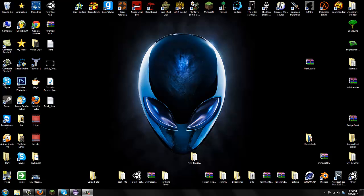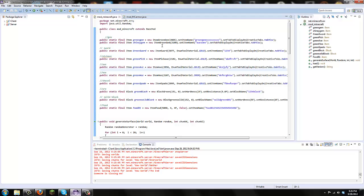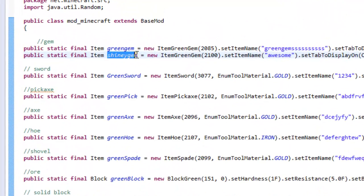In our old last smelting tutorial I made a new gem called shiny gem. I made a shiny gem which you get by using a green gem. I'm going to be showing you guys two different things: how to smelt items into items, how to smelt blocks into items, and how to smelt blocks into blocks.